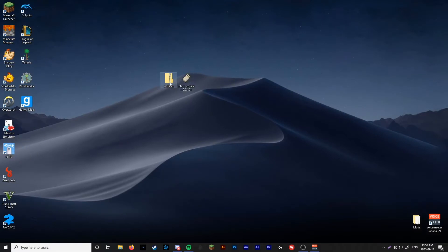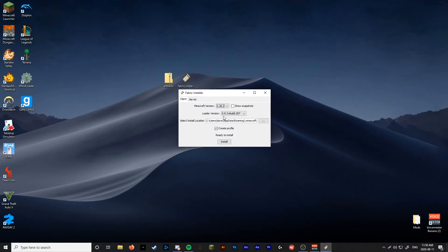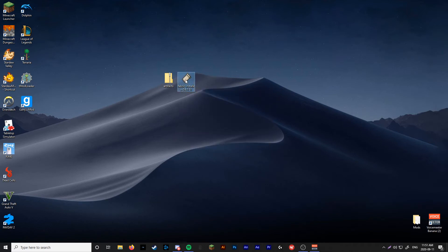Alright, so these are the two files we've got — we've got Artifacts and we've got the Fabric installer. You're going to want to double-click on the Fabric installer and it'll take a second to load. So now that it's open, go through this and make sure they're exactly like this. You're going to want to make it Minecraft version 1.16.2. Personally, I don't know what all of this is, but this is what I'm using and it works fine. You're going to want to make sure it looks exactly like this: 1.16.2, build 207, and the files. Press Install. Successfully installed. You can close that and delete the Fabric installer.